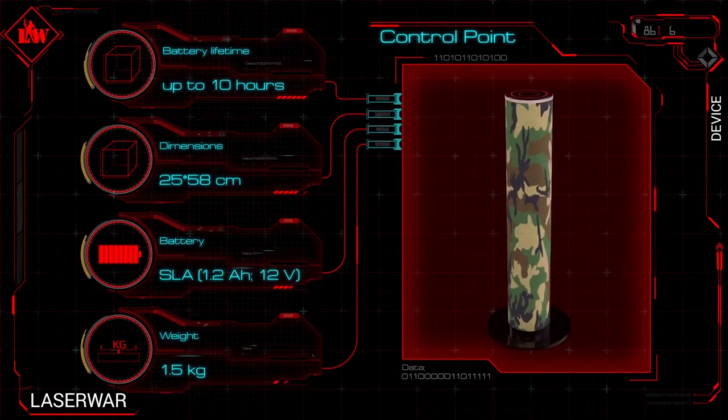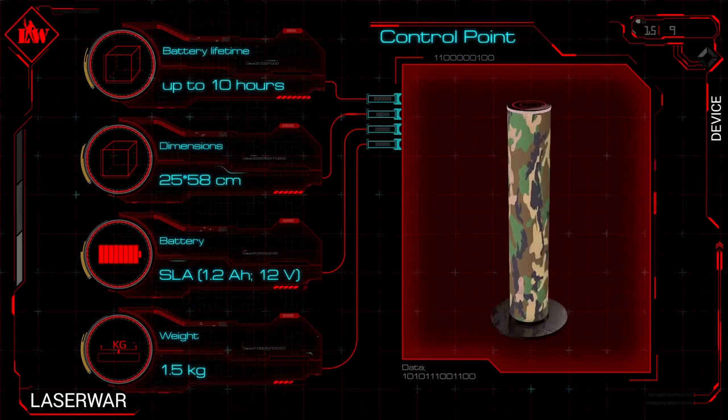Have a look at the technical characteristics of the control point, especially if you are a numbers lover. The LED strip of white color can replace the flashlight. But be careful — safety is above all when playing in the dark.